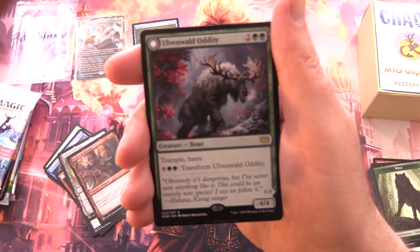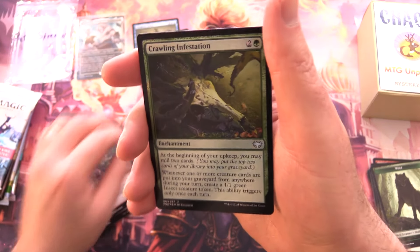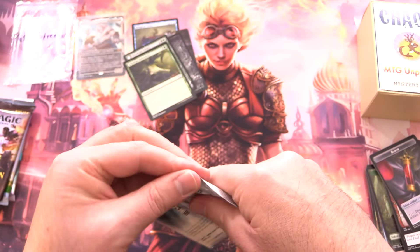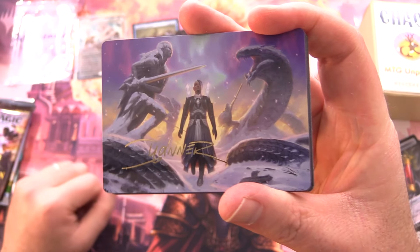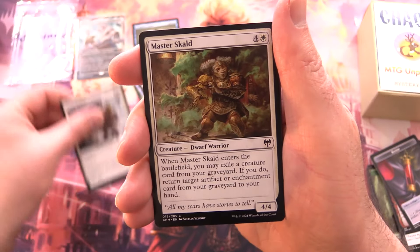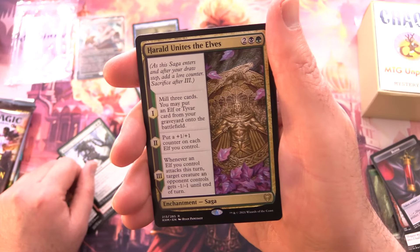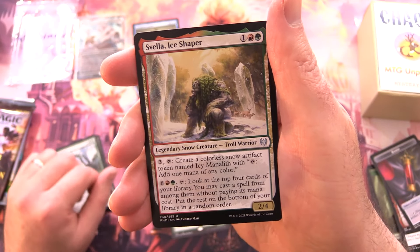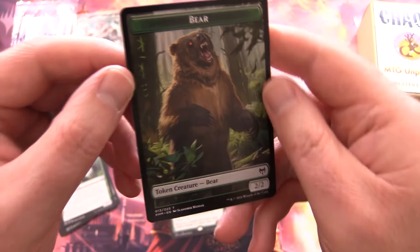Duskmourn, alas, came later in the month so it didn't have a chance to make it into these boxes, but next month for sure. Here we have a delightful waiter — isn't he undead butler. We've got a foil swamp along with Fear of Death, Scattered Thoughts, Nurturing Presence, Reclusive Taxidermist, Screaming Swarm, Voltaic Visionary — this one flips into Volt-Charged Berserker — Ragged Recluse, the Odious Witch, Unholy Officiant, Voldaren Epicure, and Ulvenwald Oddity, a weird-looking beast that transforms into Ulvenwald Behemoth, a Beast Horror. A foil Crawling Infestation and that's it. The theme of the chaos boxes next month is horrors, so we will have all manner of horrors in those.